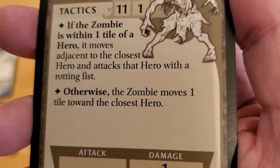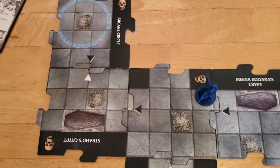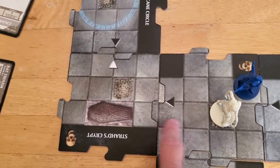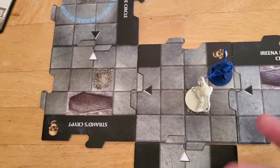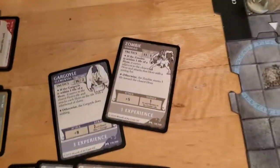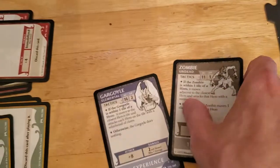If the zombie is within one tile it moves adjacent to the closest hero and attacks with a rotting fist. It moves up here to the bone pile. If Alyssa had been over here it would have moved adjacent to her, but since the bone pile keeps it adjacent that's why I'm placing it there. It gets a plus five and hits or misses the way God intended.